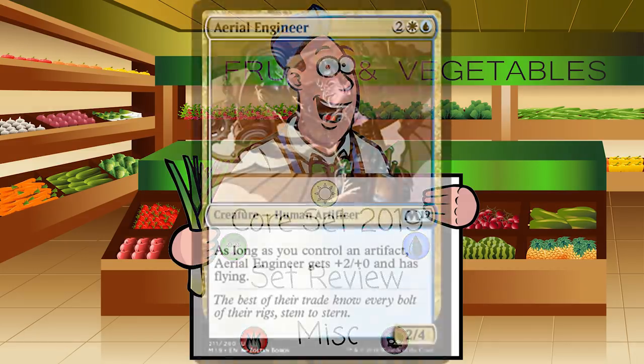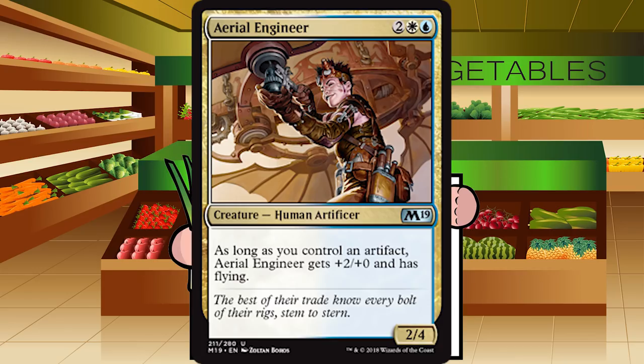Up first is Aerial Engineer — 2 white-blue for a human artificer at uncommon. It's a 2-4, and as long as you control an artifact, it gets plus 2 plus 0 and has flying. So this is a 2-4 for 4, which is pretty on par, and getting a 4-4 flyer if you do have an artifact is an insane payoff. This is the signpost for blue-white artifacts. I've got it at a B-minus — you're always going to be happy to have this if you're explicitly in blue-white artifacts.